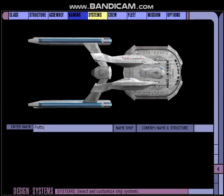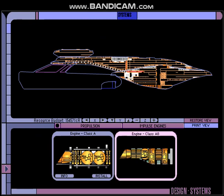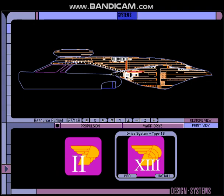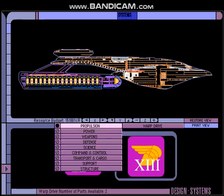Let's go ahead and take a look at our systems. Propulsion. Let's go with a Class A8 impulse engine. And I guess we'll go with a Type 13 warp drive. I see there's some systems already installed — I guess we'll get to those in a minute.